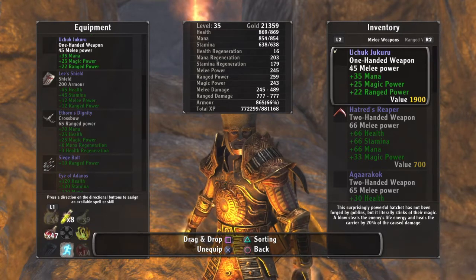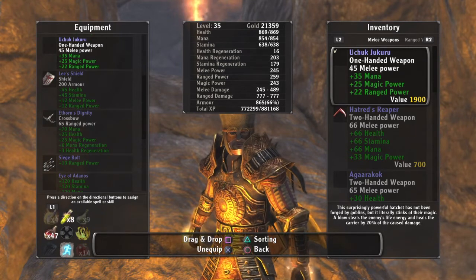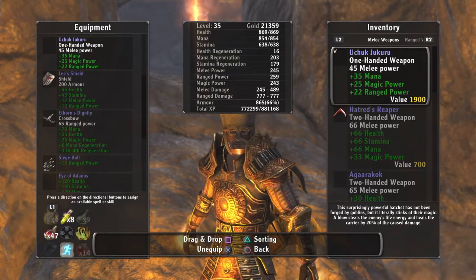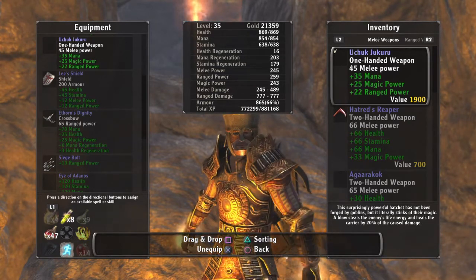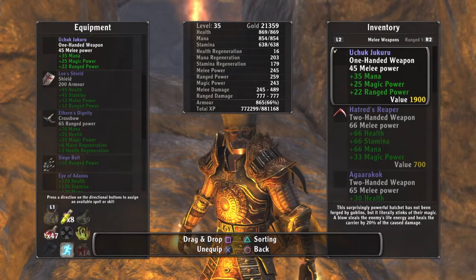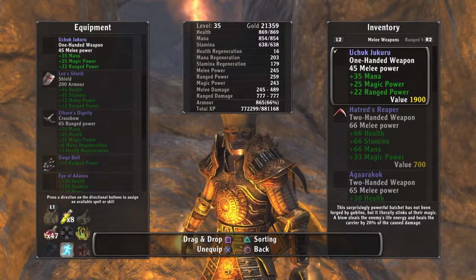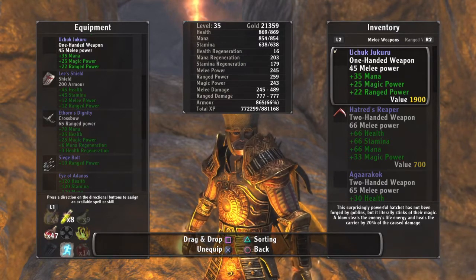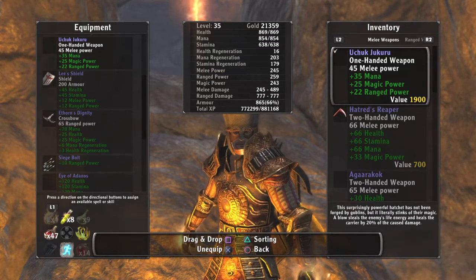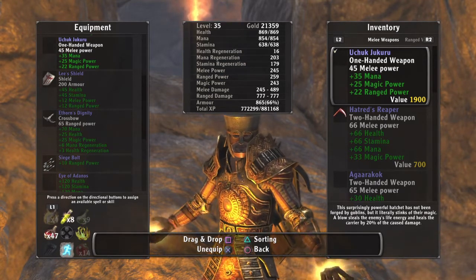So if I do a 1000 blow, I'm getting 200 health restored instantly. If I do that multiple times, it kind of eliminates the need for potions — you don't have to worry about healing yourself using food or anything else. You find this weapon later in the game, but the earlier version does 10% of damage caused, which is still great. I pretty much used that weapon the entire game until I found this one.